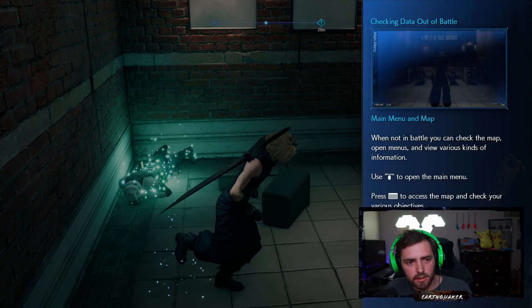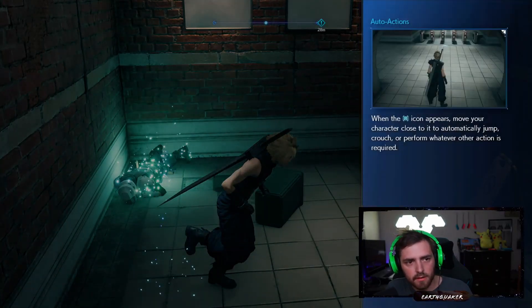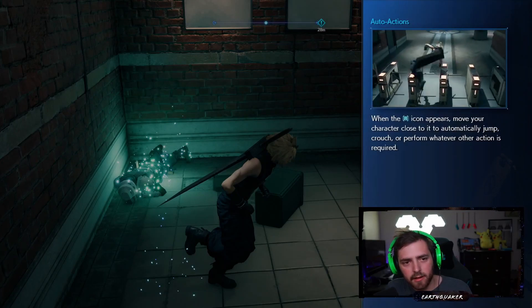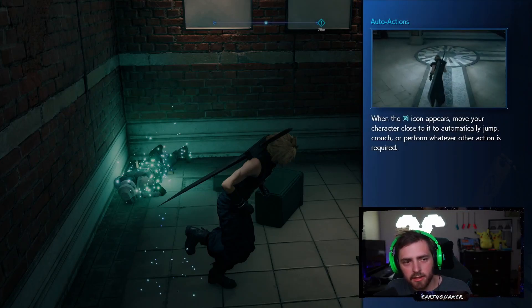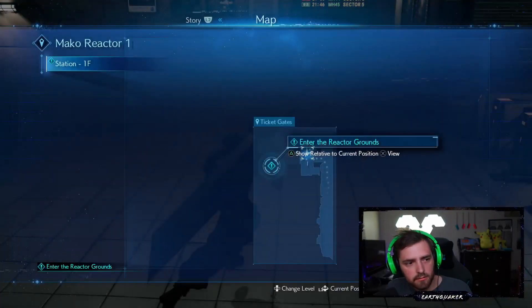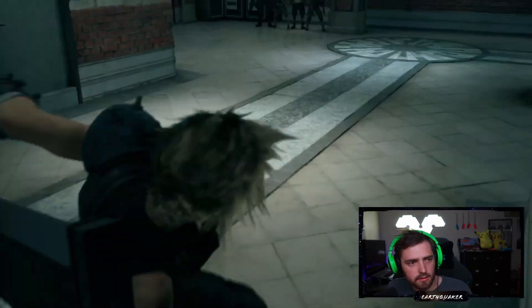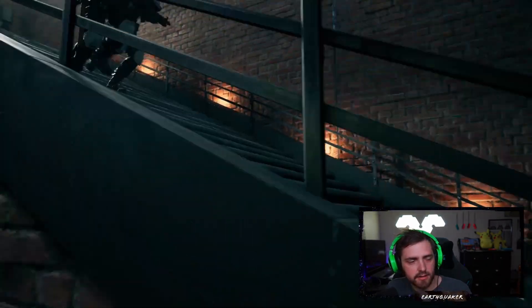Use Options to open the main menu, but the touchpad gives access to the map. An arrow icon appears — move your character close to it to automatically jump. That's what our map's gonna look like. This is dope as hell, I'm so excited for this!